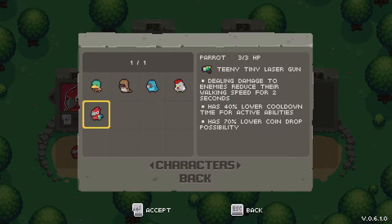Let's get some more info about these characters. You've got the Parrot. Starts with 3 HP. Has the teeny tiny laser gun. Dealing damage to enemies reduces their walking speed. 40% lower cooldown for active abilities. 70% lower chance for a coin drop. I really like the Parrot a whole lot, but the teeny tiny laser gun is pretty weak though.